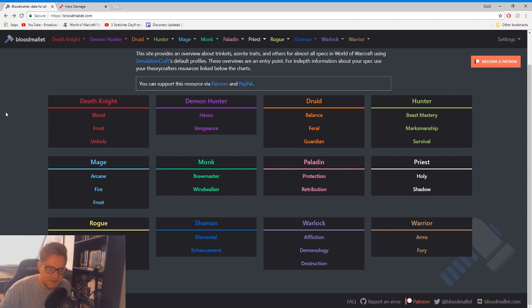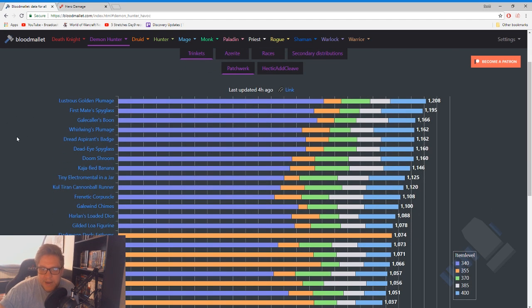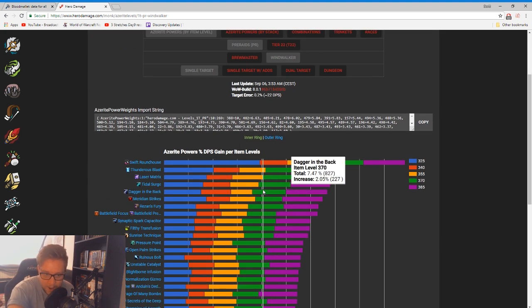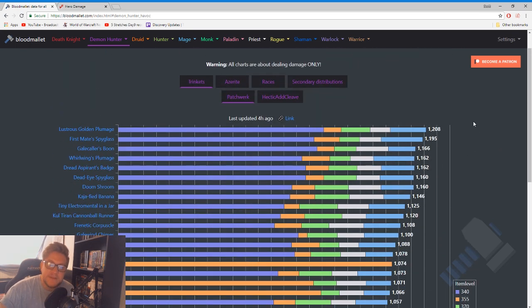Bloodmallet is another website that you should be using as a cross-reference — it works exactly the same. Very simple to understand after you've played around with it for 10 minutes. We'll do the exact same thing — go to Havoc Demon Hunter. It's laid out a little differently; in my opinion this is a little bit cleaner. What I'd like is if it had the little white scrolling bar from Hero Damage, but with the bars in the background here it's very easy to tell, and luckily they do just state the DPS difference right here. We can see that Lustrous Golden Plumage — on a patchwork fight, which just means pure single target — hectic add cleave generally means lots of adds throughout the fight.